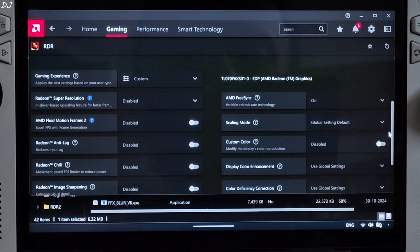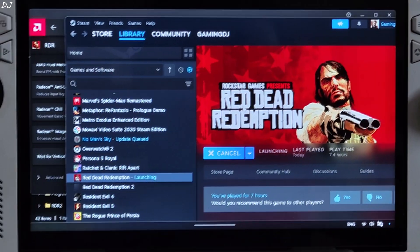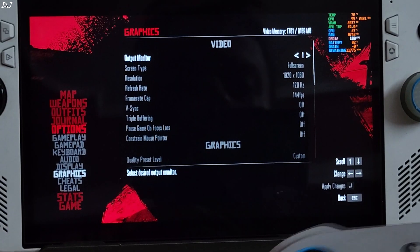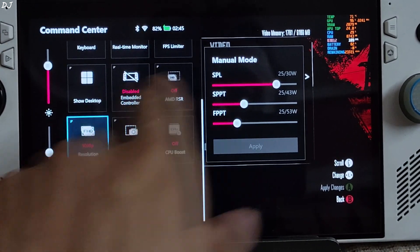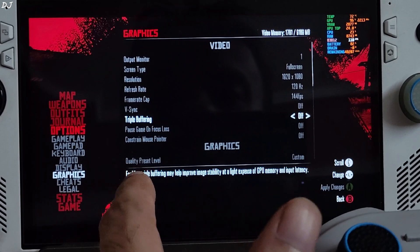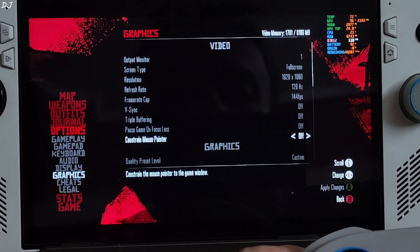In AMD Adrenaline settings, FreeSync and VSync are enabled. In the in-game settings, display mode is set to full screen — it's actually borderless full screen mode. Resolution set to Full HD. I also changed the Lossless Scaling display resolution to Full HD. Refresh rate at 120Hz. Frame rate cap at 144 FPS. VSync and triple buffering disabled — this is very important, otherwise you won't be able to access the FSR frame generation setting.